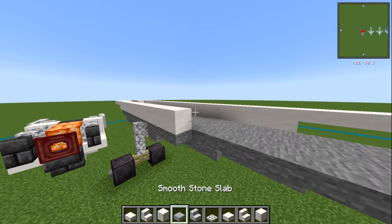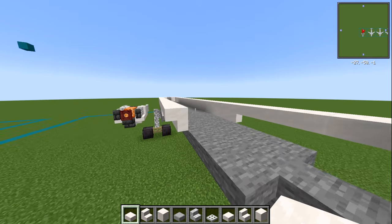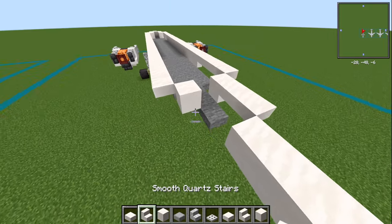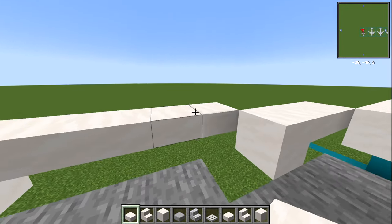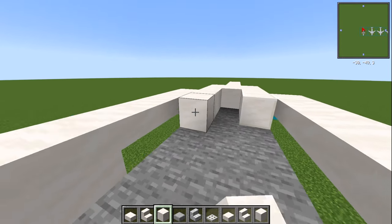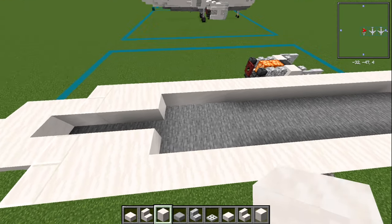Do the same on the other side: smooth quartz stair facing forwards — one there — three sideways, three smooth quartz slabs on the end, then a quartz slab. Moving inwards diagonally, a smooth quartz block with two smooth quartz slabs on the end. Before filling in this bit, where we've got that quartz slab, have a block of quartz behind it, then fill the rest with smooth quartz block. You can switch these to slabs if you want, but I usually find blocks are more useful since you can place things on them for the interior.